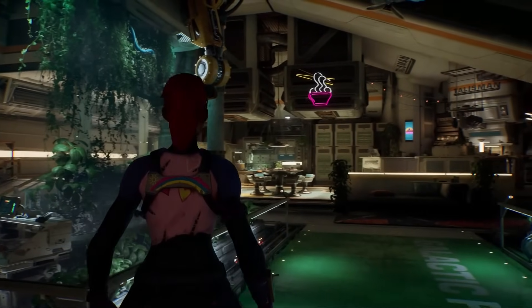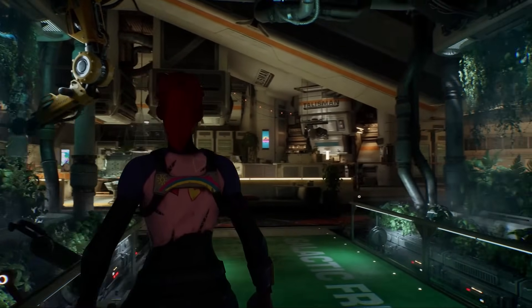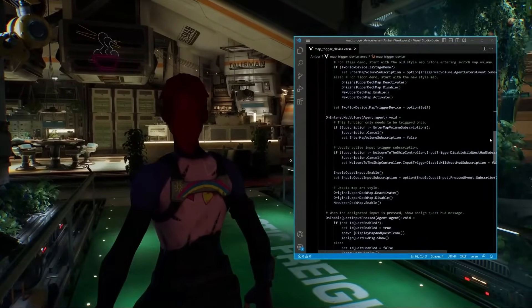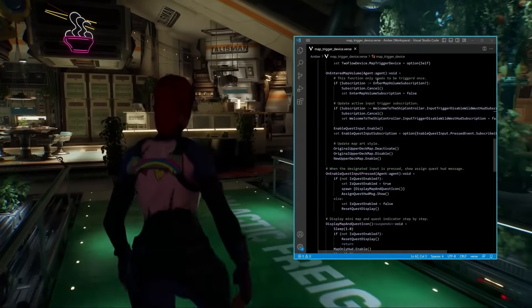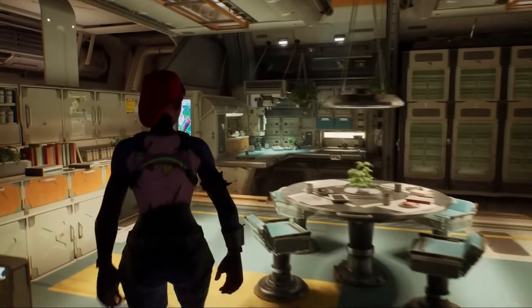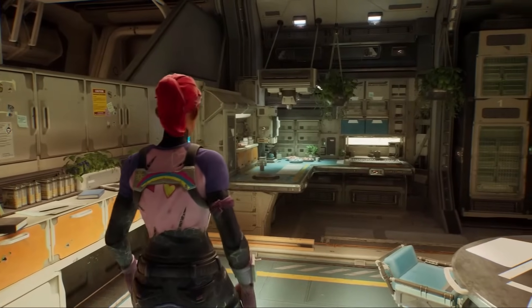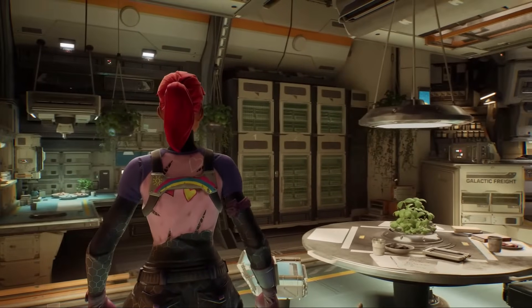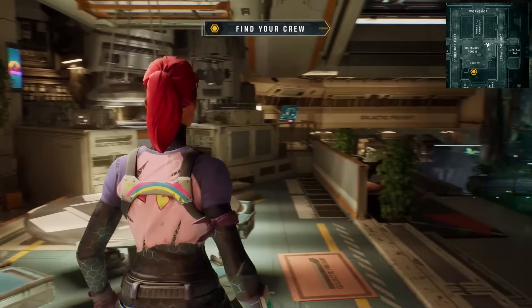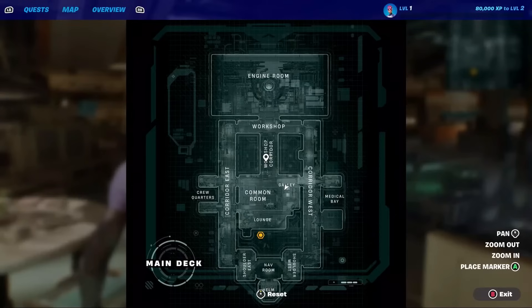Customizing the look and feel of your UEFN game is going to be a consistent theme in 2024 and beyond. Combining release devices and Verse code as we are here gives you the control and freedom to make your experience unique. That Verse code you just saw actually has to do with assigning our player a quest, triggered using several standard devices, but with pop-up messages and maps styled to fit our sci-fi experience.